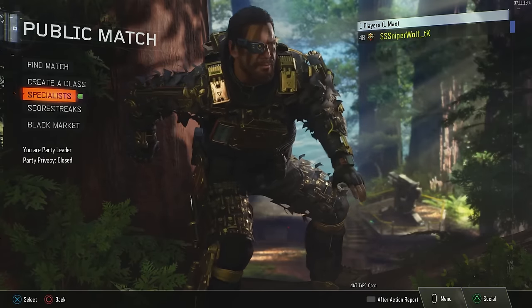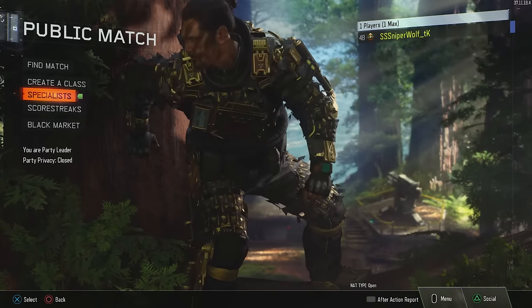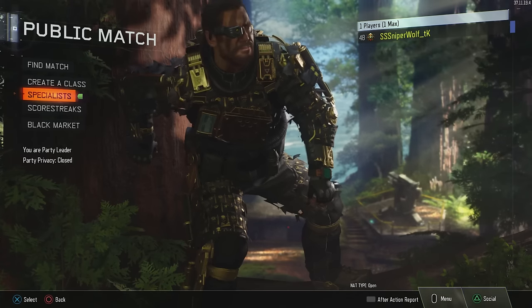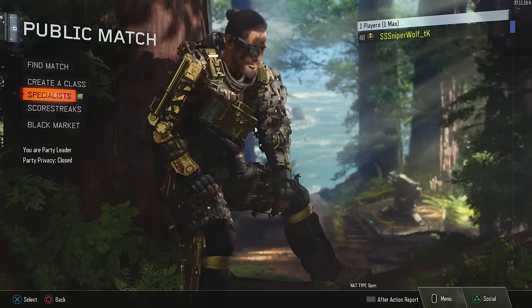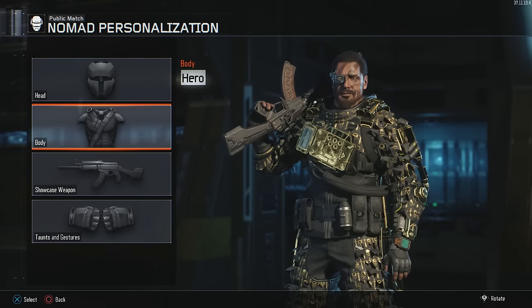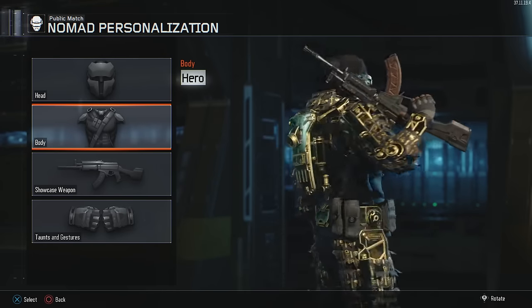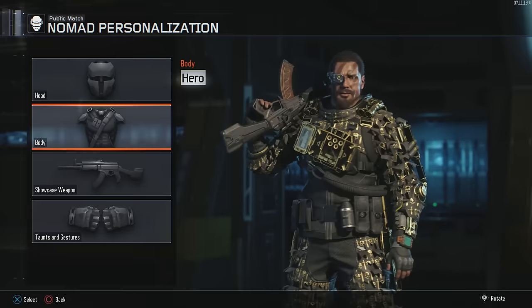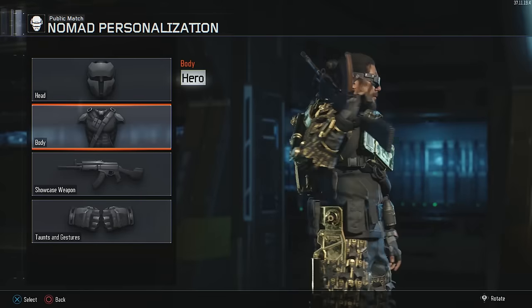So far I've gotten the gold hero armor for Ruin, Battery, Seraph, Nomad, Spectre, and Rebirth. Outrider's vision pulse is tricky because it wears off fast and kills don't count unless you get them in like the first second. Profit's glitch takes some luck, and even the normal double kill challenge is hard. I recommend Safeguard — when the robot is close, people will be somewhat close together defending the goal, so throw a grenade at them, use glitch, and hope for a double kill.